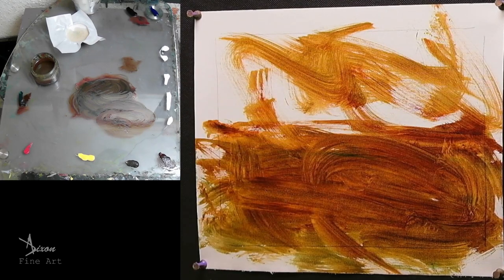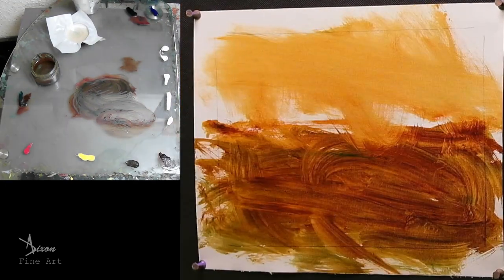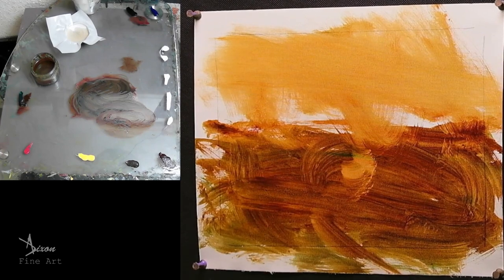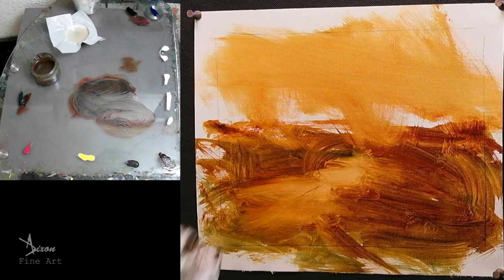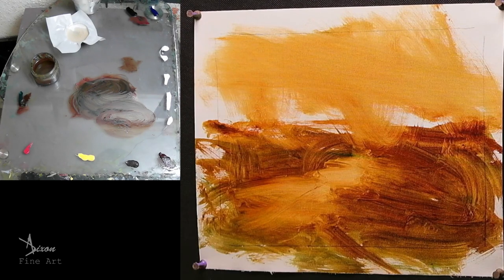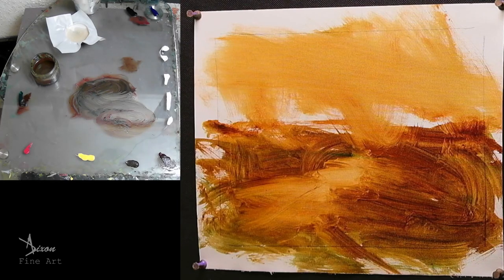I'm coming up just here, knocking this off a wee bit and just warming it up, then I'm going to wipe it back. I want some of it in the sky, just to take a little bit off here and allow me to set a pathway along here of some type. I'll put in a preliminary sky.